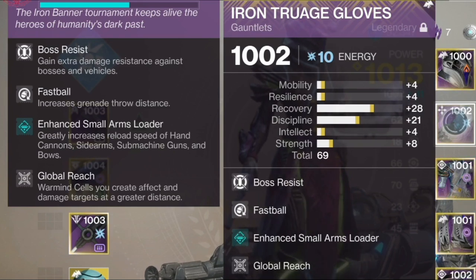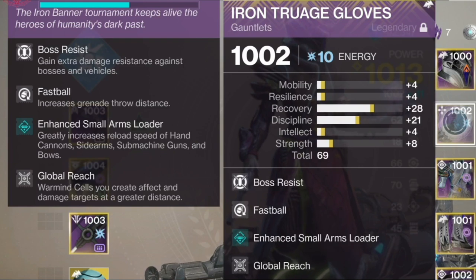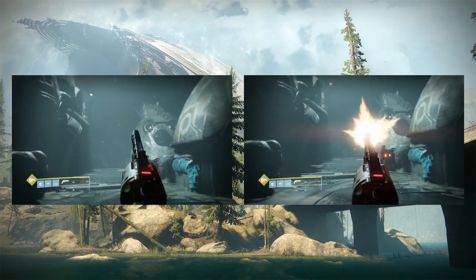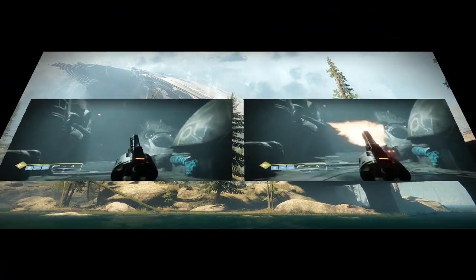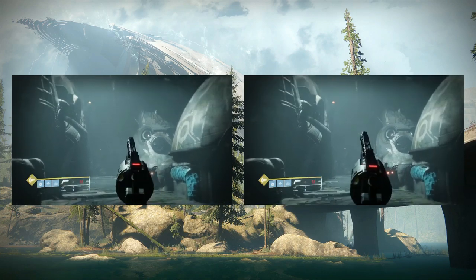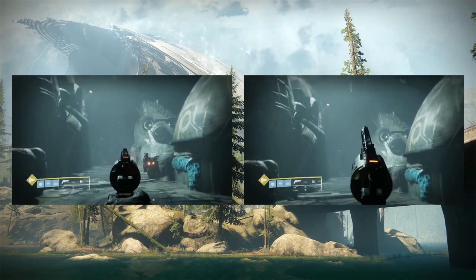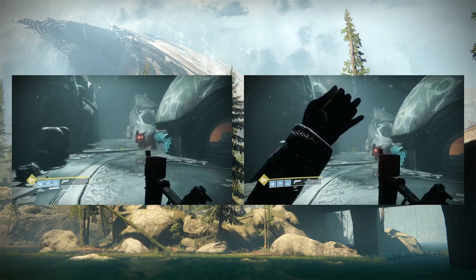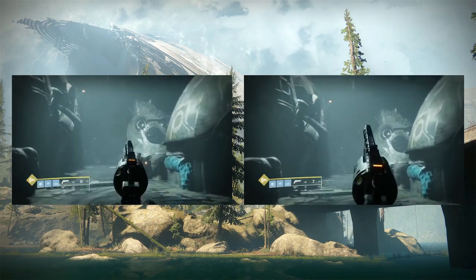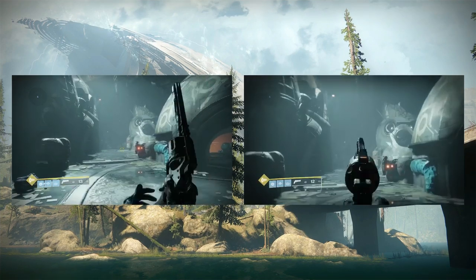Starting with my helmet: I'm using two boss resists — one is on my helmet — plus a fusion rifle ammo finder and Tyrant Surge. I probably put this armor build together about ten times throughout the entire week playing with the Arms Dealer, and finally got it jam-packed with everything I'll possibly need without wasting anything. On my arm piece I'm using Fastball to throw grenades out even faster to proc those warmind cells. Here's the difference between two enhanced small arms loaders versus one — the difference really isn't much, which is why I chose to only do one.